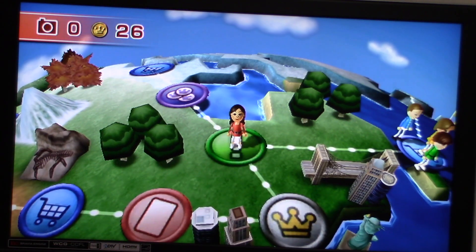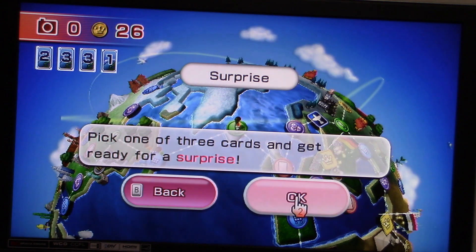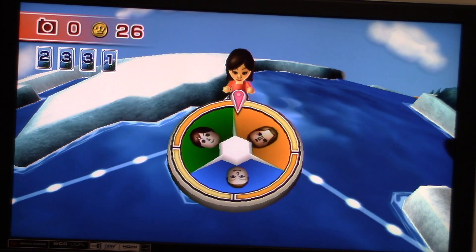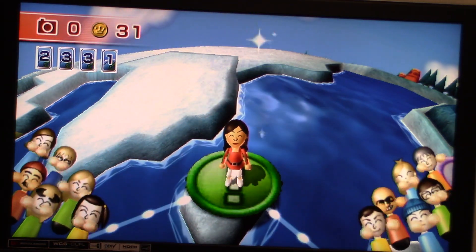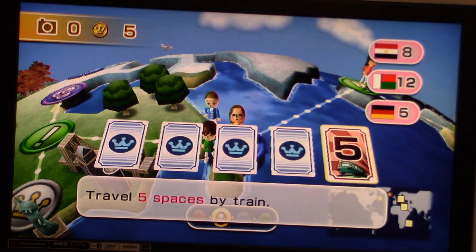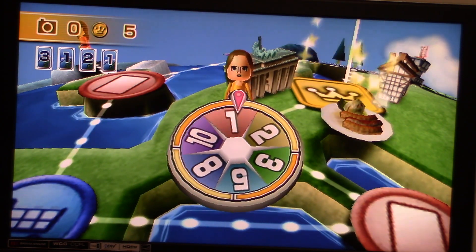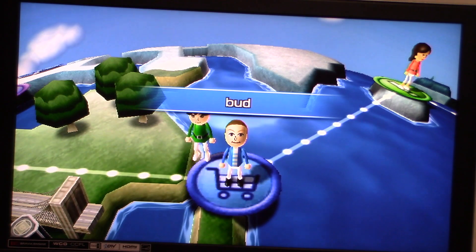Famiko goes first in this round. She gets a move-two card and it's a surprise she lands on — another coin collect! Who's she going to take coins from this time? Ursula again, wow. For me, a move-one card. On to Ursula — she's going to use a five train card and lands on an odd job. She only got one coin. Move-two card right there for Ursula.